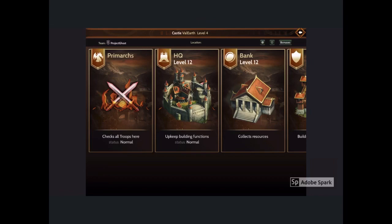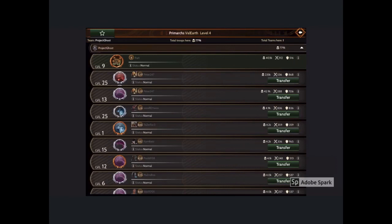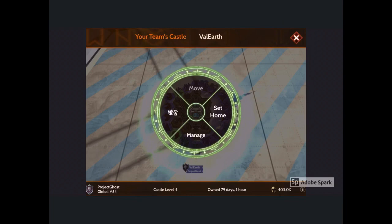I have all three of my Primarchs at the same castle. I'm going to go to the manage screen, go to the Primarch list, click on transfer, and send all of the troops on each of my Primarchs — or as many as possible — onto my taunter. The taunter can hold the most troops out of all your Primarchs. Once you've moved as many as you can over to your taunter...